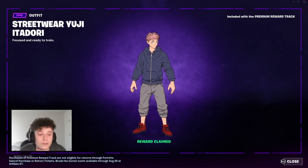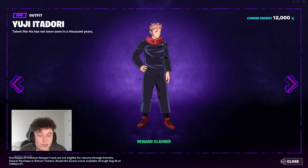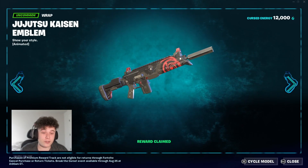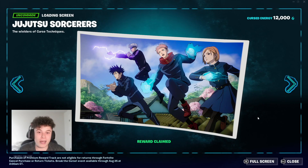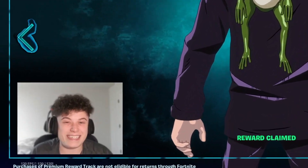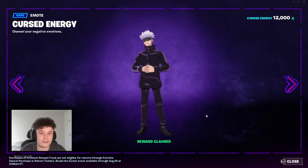You can get the Yuji Itadori skin to start, and if you complete it, you can get him in his school wear or something — I'm not sure, but it's pretty sick. Looking at the free battle pass, you have the Jujutsu Kaisen emblem — pretty sick. You have this cool background for your loading screen. You have this dangling frog — I don't know what he has on his chest and I don't know why he has wings, but I like it. Guys, this emote is insane — the cursed energy emote. That's sick.